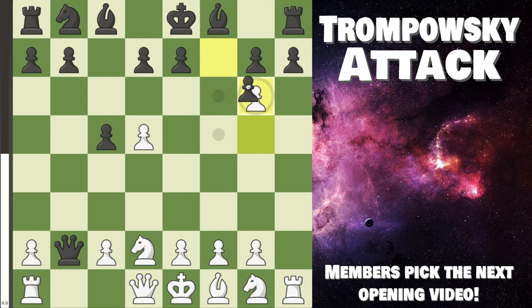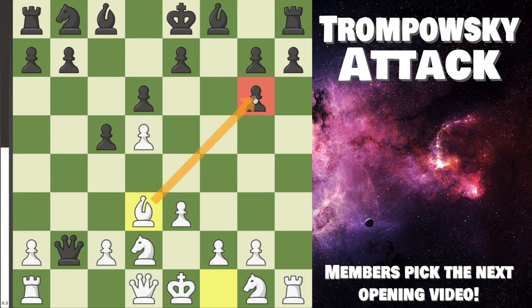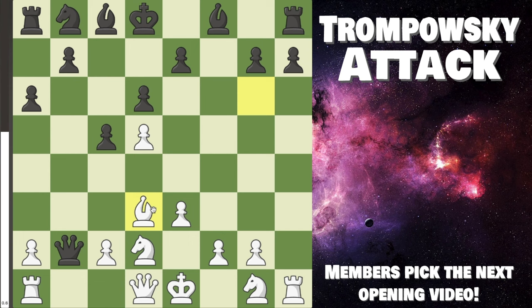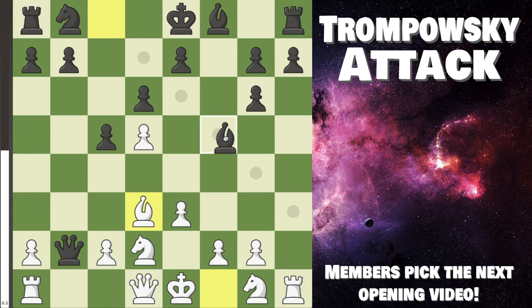Yeah, we're down two pawns — is it felt? Once again, no. We go e3, our development is great. After d6, we can go bishop d3, attack this guy. If they do nothing, we can capture, taking advantage of the pin — king must walk over, and we can back our bishop up. We're doing completely awesome. Instead, their best try here is likely bishop f5, trying to prevent that. What do we do? We counter-attack their queen with rook b1.